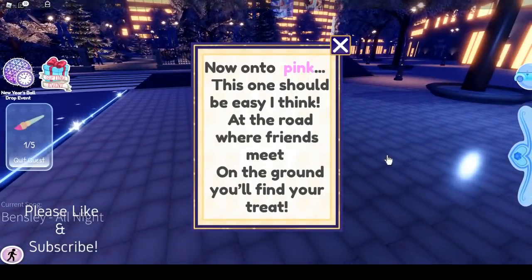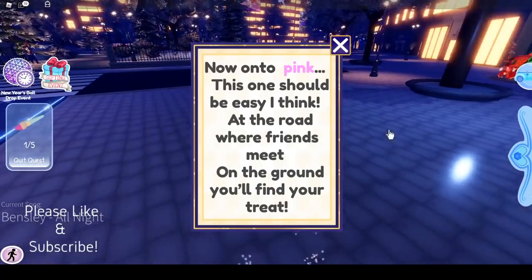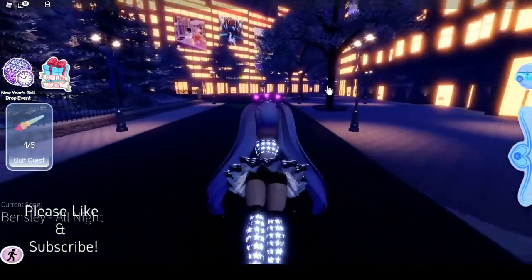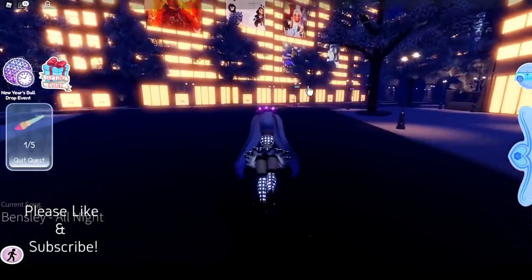The pink clue: 'At the roads where friends meet, on the ground you'll find your treat.' I believe next we have to go to where the sewer entrance is.